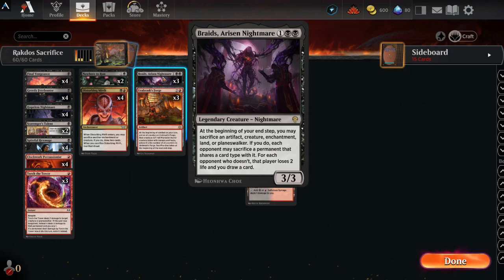Braids is kind of instrumental to this deck as well. It's a 3-3 for 3. At the beginning of your end step, you may sacrifice an artifact, creature, enchantment, land, or planeswalker. If you do, each opponent may sacrifice a permanent that shares a card type with it, but for each opponent who doesn't, that player loses 2 life and you draw a card. So let's say somebody's stuck on 2 lands, I've got 4 lands, I sacrifice one going down to 3. Then they have to decide: sacrifice one of their lands, or lose 2 life and give me a card.